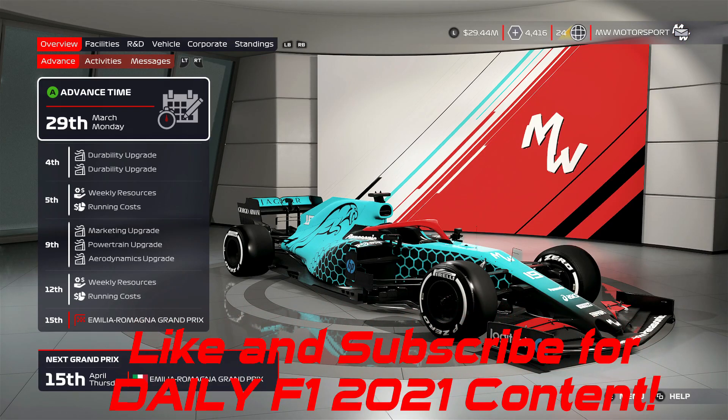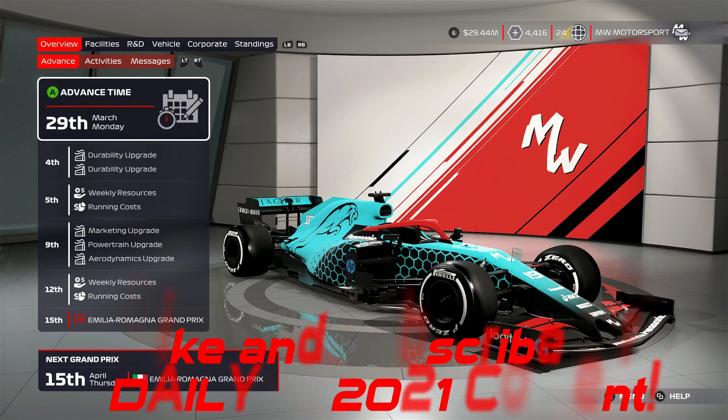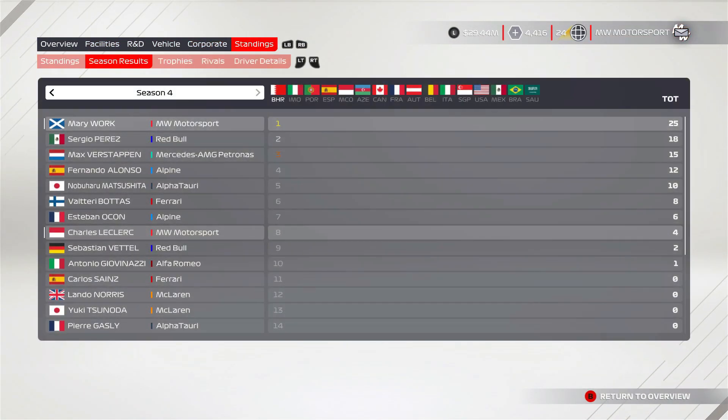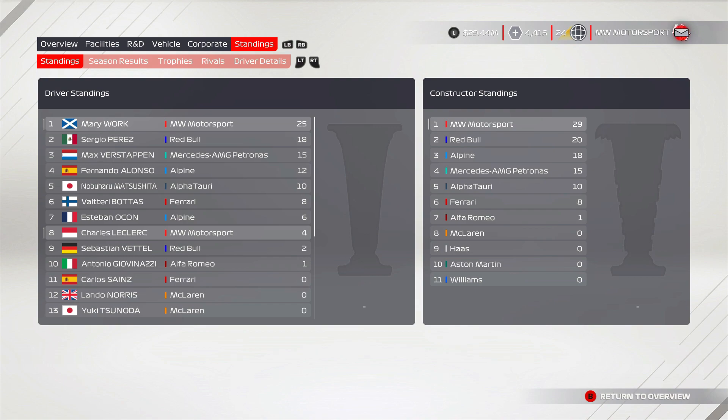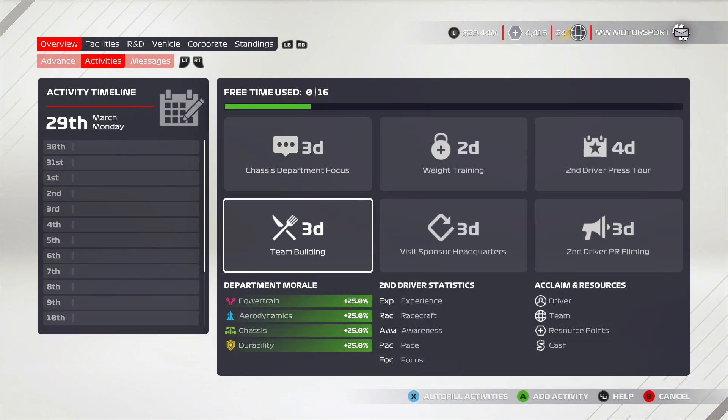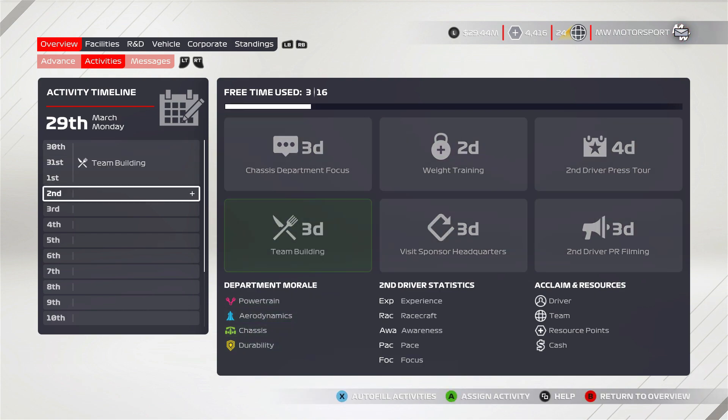Welcome back to my team career mode. We have the Emilia-Romagna Grand Prix today. Last time in Bahrain, we won the opening race of the season from third on the grid. Leclerc was on pole, our teammate. He finished in eighth after getting a bit unlucky with the safety car timing — he decided to stay out and it cost him a podium.